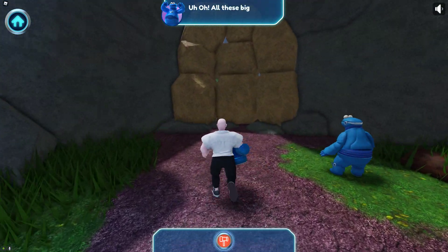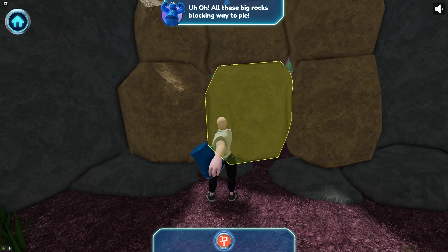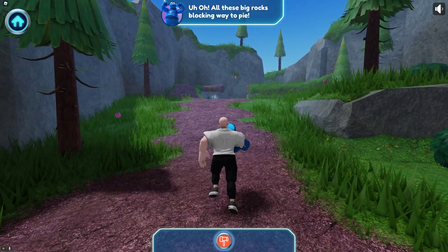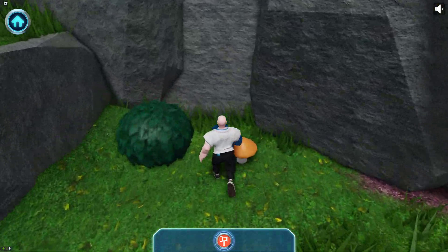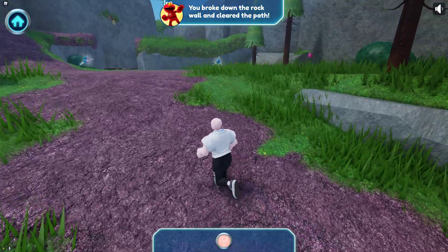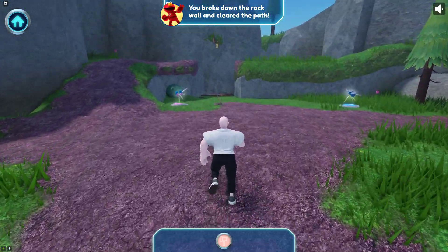Handy hammer — uh oh, all these big rocks blocking the way, too high. You did it! You broke down the rock wall and cleared the path.